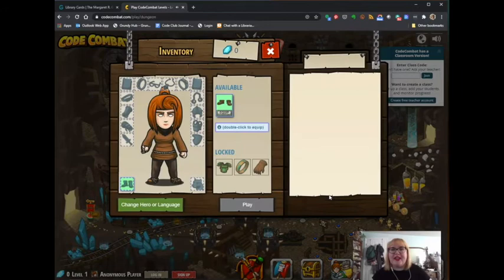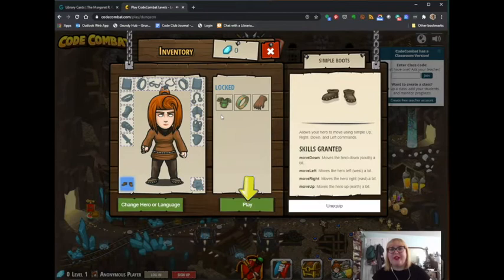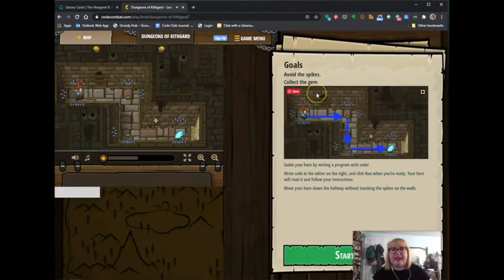We're going to hit next, and now we need to equip her with some boots so she can actually play this round. This is going to give us skills, because in a video game you need to have your skills — and this is going to let us move. Our goals are to avoid spikes and collect gems. We are right here and you can see there are spikes all around us, so we're going to start our level.